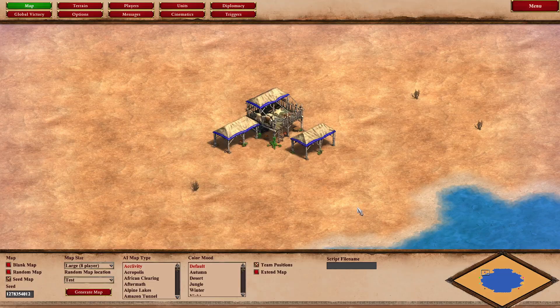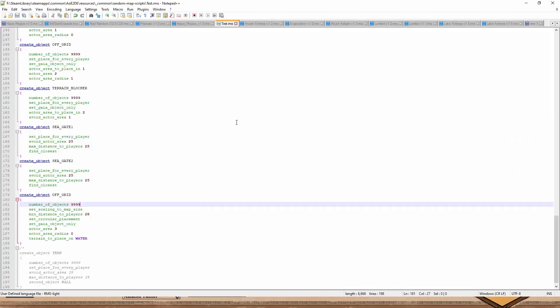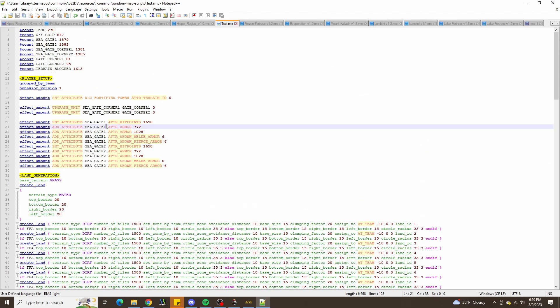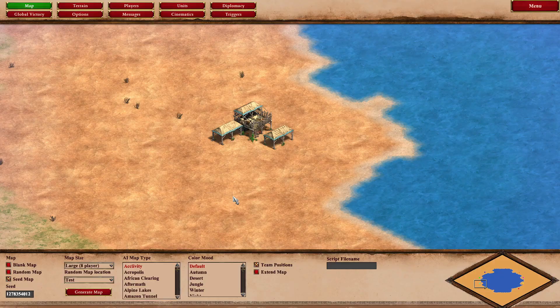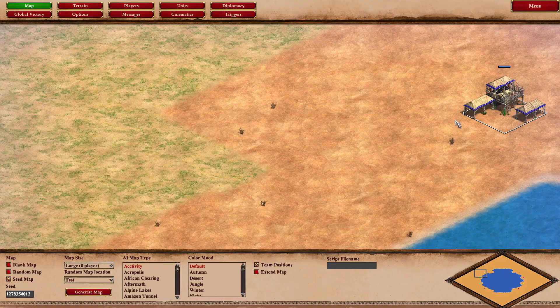Even though the assignment is supposed to be completely random at team negative 10, the fact that we specified grouped by team means teammates will still be grouped and adhere to the rules of grouped-by-team placement. For example, with team positions enabled it appropriately places each player on the flank or pocket where they're supposed to be — blue and grey here, and pockets green and teal.